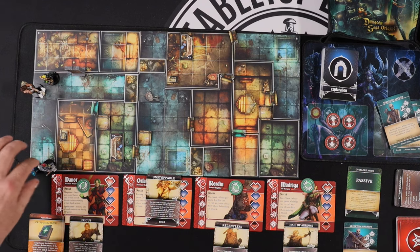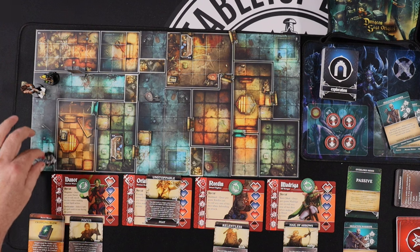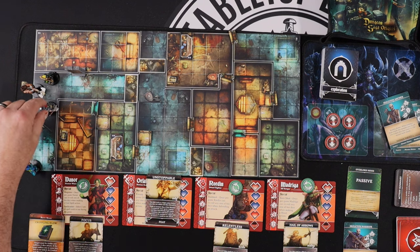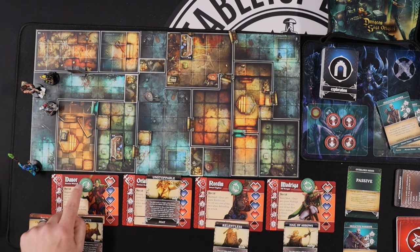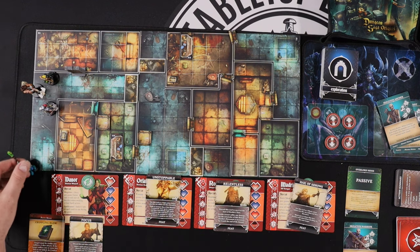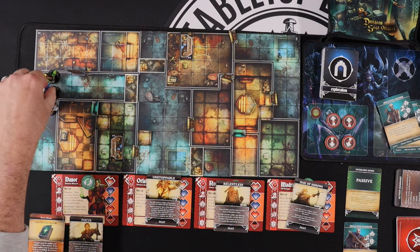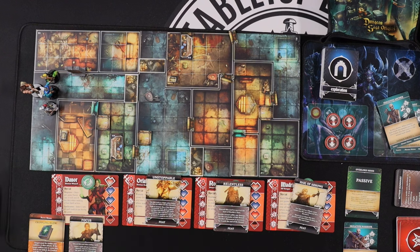The Overlord stays passive because I haven't done anything to trigger it. My last two heroes move: Rorden, my dwarf fighter with a movement of four, moves one, two, three, four. And my wizard Danor, who has a move of five, goes one, two, three, four, five. That is the end of the turn. Nothing has happened — I still don't flip the Overlord card. So I reset my cards and it's my turn again.